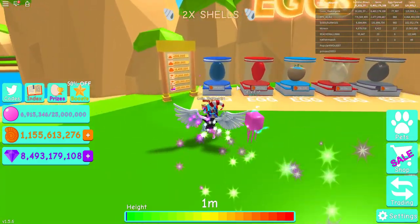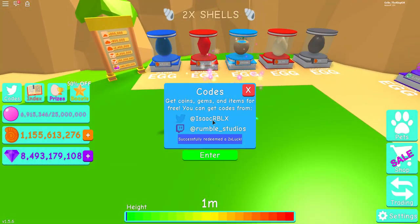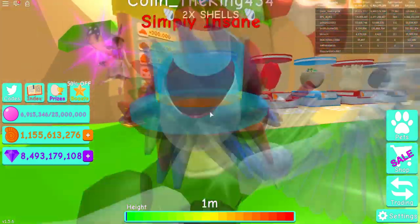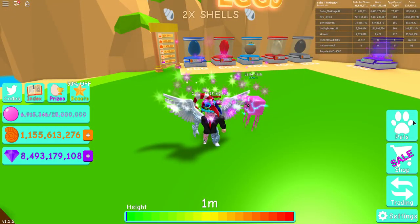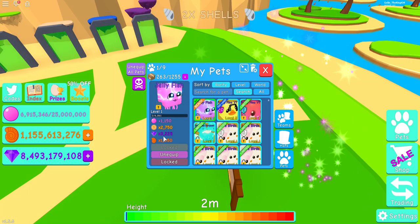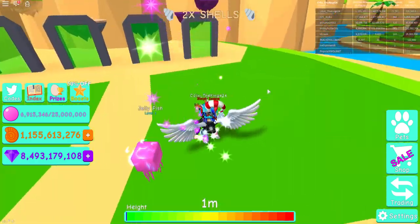About five minutes ago I was hatching this egg, and if you use boost code 'bright juice' you get two times luck for only five minutes. In those five minutes I got the jellyfish — I'm super glad I got it, it's pretty cool. Its level one stats are 1150 bubbles, 2750 coin collection, 3225 gem collection, and 1050 shell collection. Let's try to level this up.